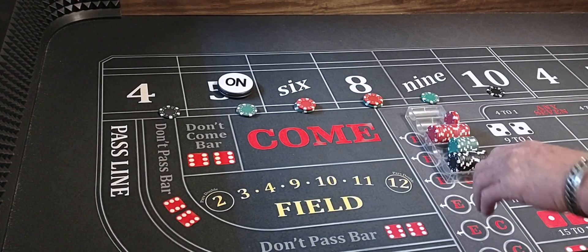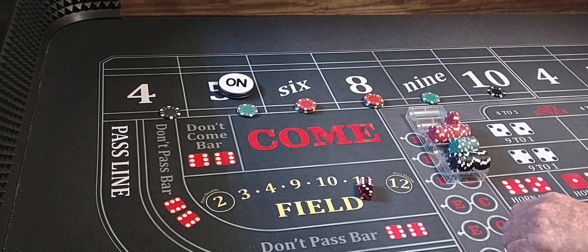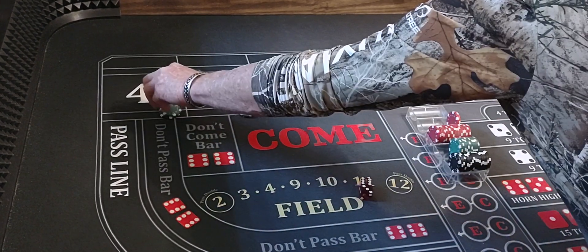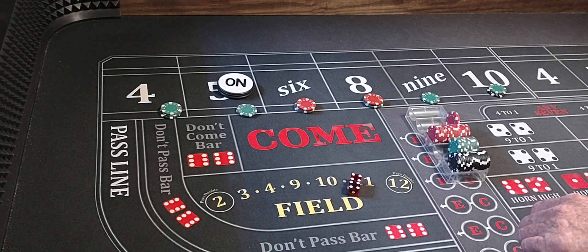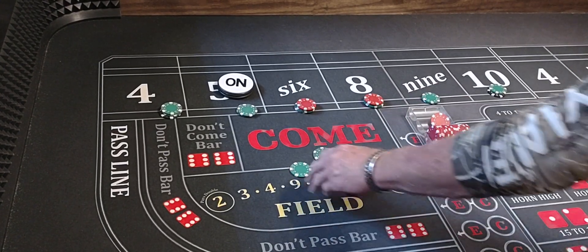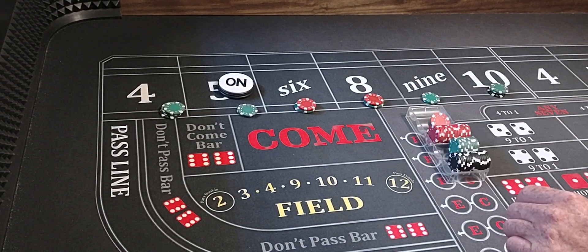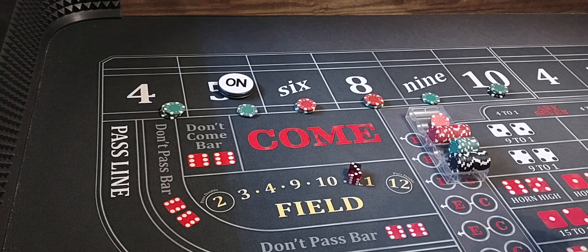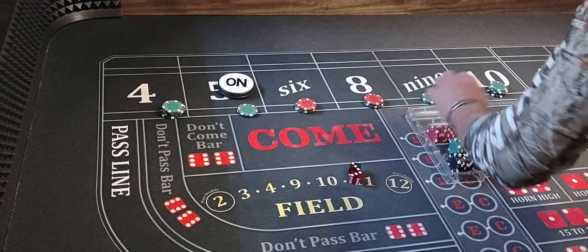3-2-5, 5 will be the point. Here's a 6-3-9, it's going to pay $75 for $5. We'll press $50 on the 4 and $25 on the 10. Here we go — hard 8, that'll pay $75 for $5. We'll press $2 on the 4 and $1 on the 10. Hard 6, that'll pay $75 for $5. We'll press $2 on the 4 and $1 on the 10.